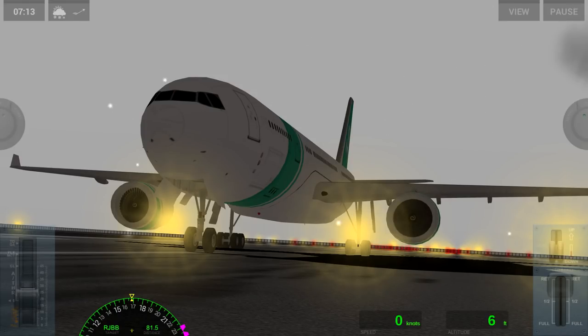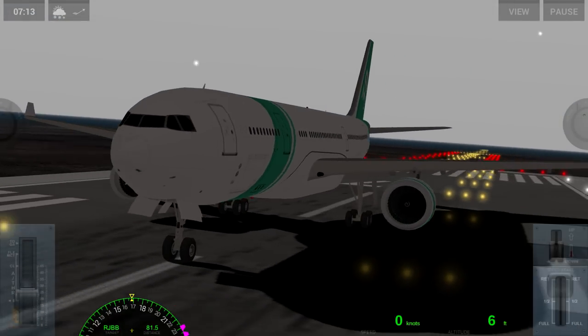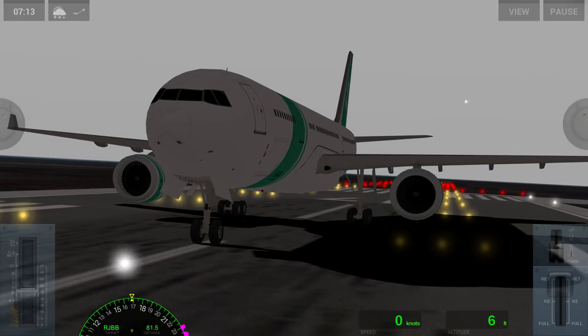Hello everybody, my name is Multi and welcome to my channel. Today I am here with the R-WB-30. In the game, this would be referred to as the Rortus-Widebody-30, Rortus being the game developer, and it has been made known to me that this plane is modeled after the A330.